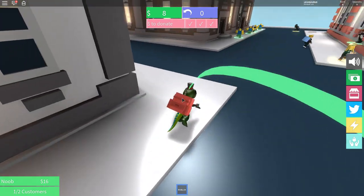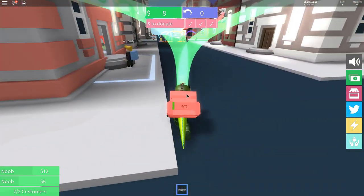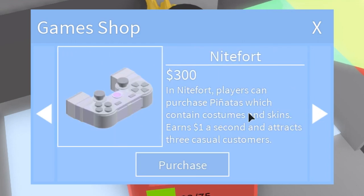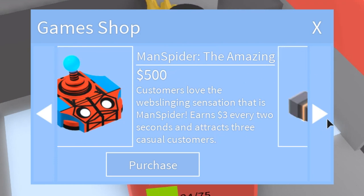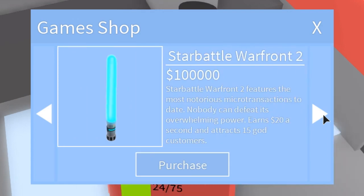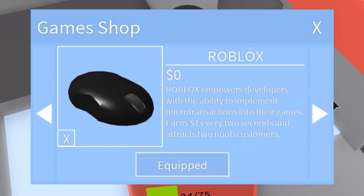Now I need to find some more green people. Noob, wait for me. Come. I'm trying to sell you my game, okay? Let's see how much money it costs to get a better game than Roblox. Of course, there is no better game than Roblox. The next game is Break Jail. Oh, you can get three customers at the same time with that game. And then at 300, you can get Nightfort. I want to see them all. Man Spider. The Amazing. Combat Mortal. Toon Splat. Legends of League. Watchover. Star Battle Warfront. ATG 5 - instead of GTA. These games are brilliant.